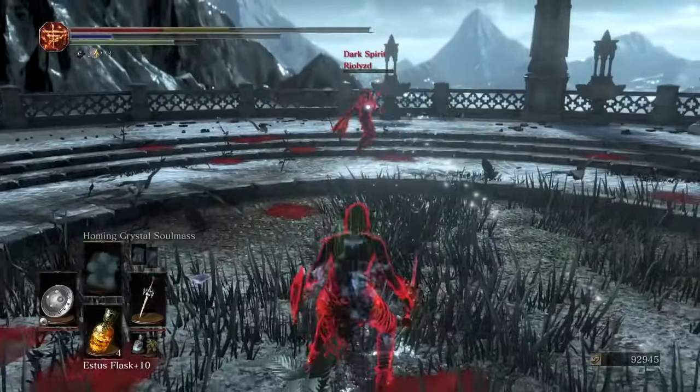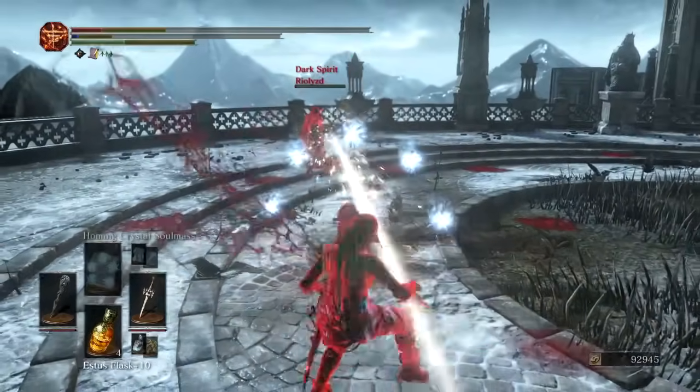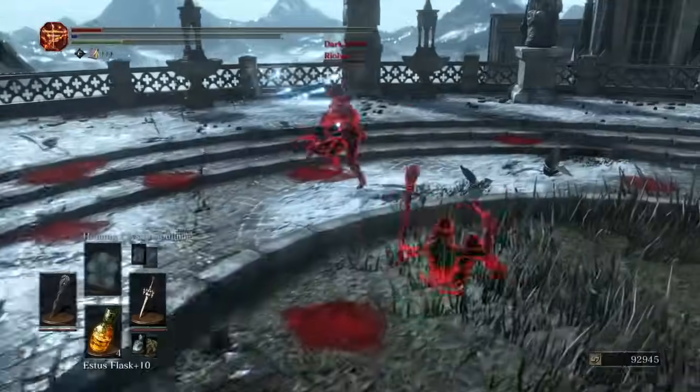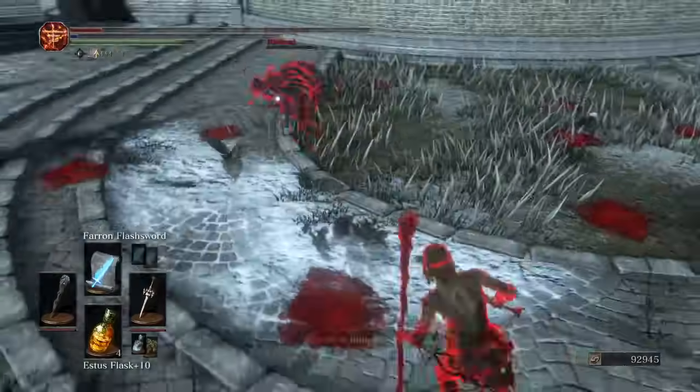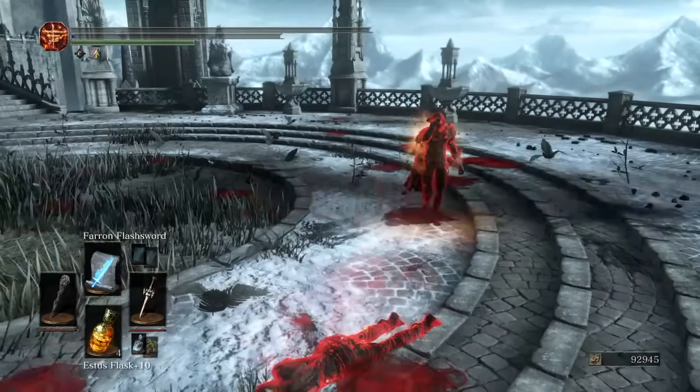These are all the items that heavily influence your sorcery damage. If you want to find these spells or items, make sure to Google them or check them on the wiki. Now let's look at the different builds you can achieve with the vast arsenal we just mentioned.